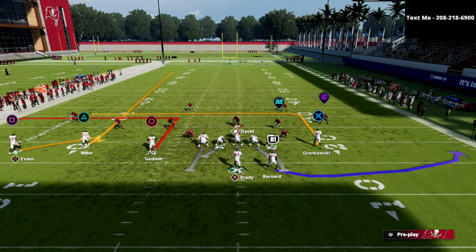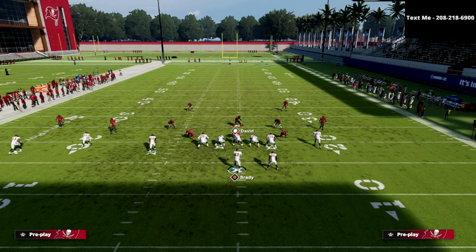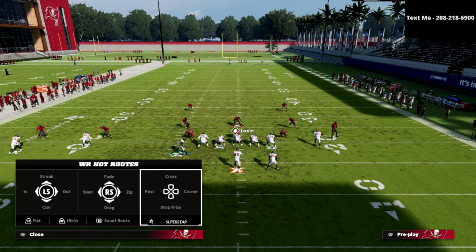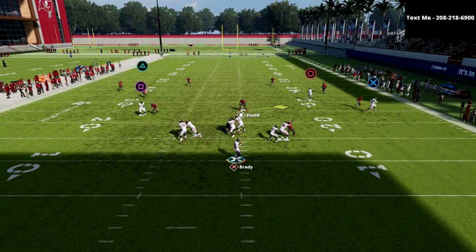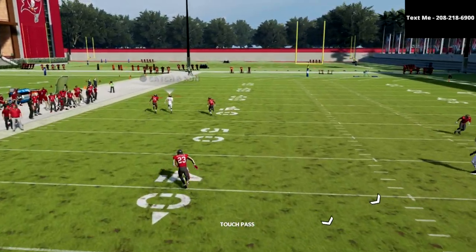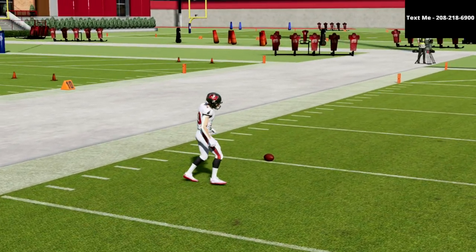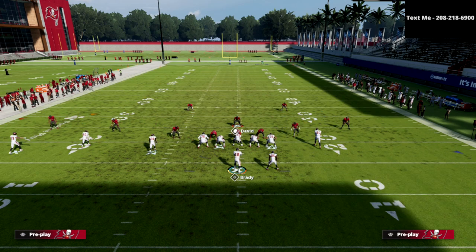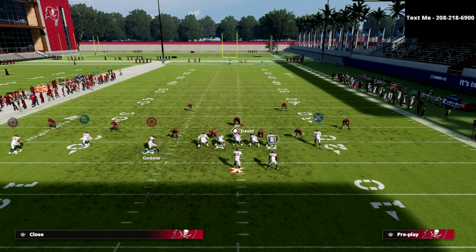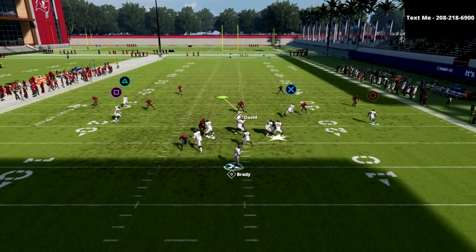If they go Cover 4, I'm not sure this will always work, but there are some examples. You'll see this fade — if I throw it hard to the outside as a lob, sometimes I'll get a step. So you always want to at least peek it; if it's there, take it, if not, move on. If you don't want to run the fade, you can simply run the receiver on a seam streak. There are all kinds of ways you can run this concept — this is just one of them.